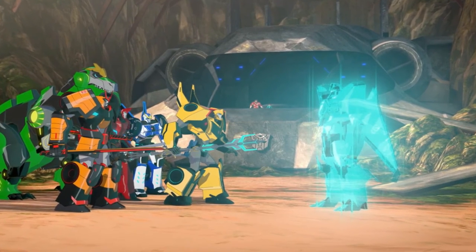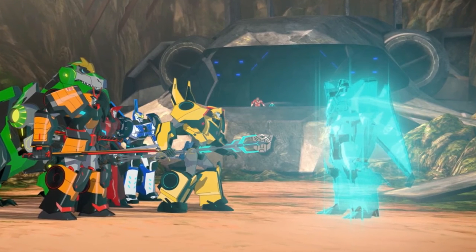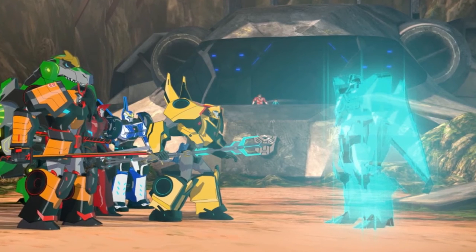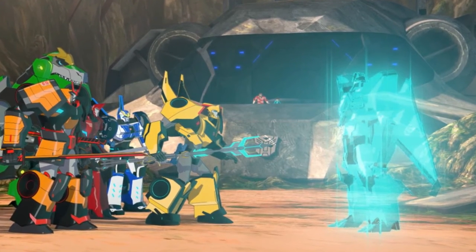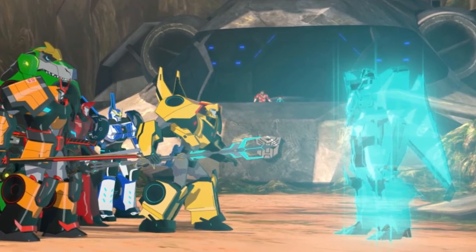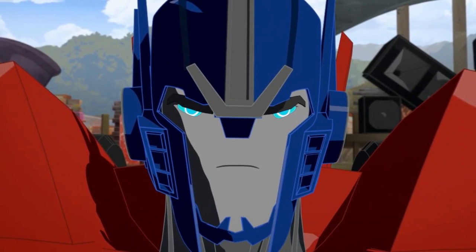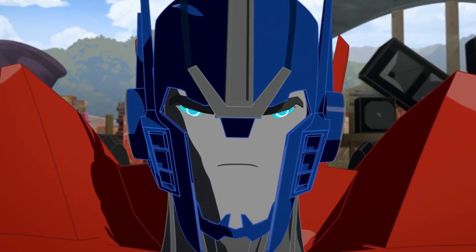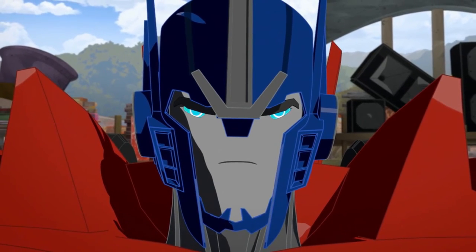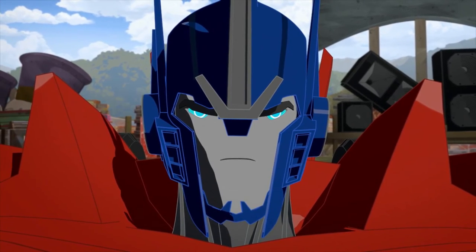Starscream uses this to his advantage by contacting Bumblebee and the rest of the Autobots, telling him that he has Jetstorm, Slipstream, and Fix-It, and that unless he hands himself over, he's going to kill them. Bumblebee, not wanting them to get hurt or killed, decides to give himself up. Starscream opens a ground bridge, allowing Bumblebee to turn himself in. This puts Strongarm in a really unsure leadership role, and just when she's about to panic, Optimus finally shows up and that's when things start to get real.